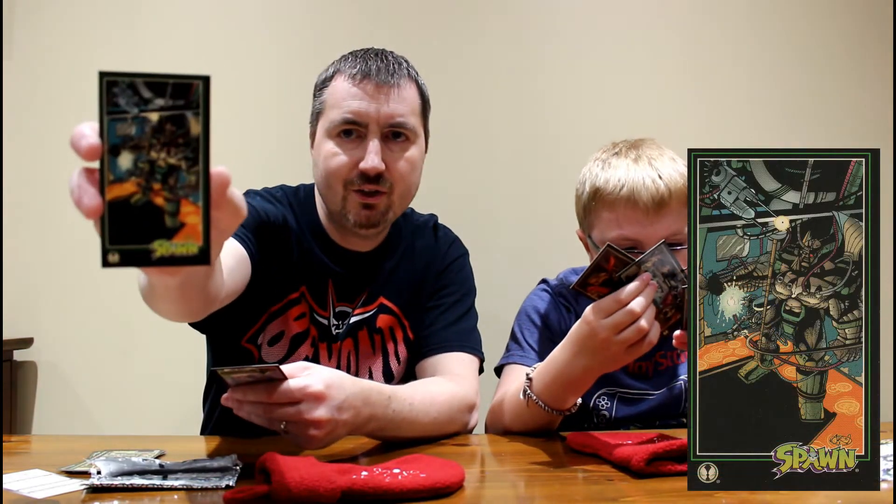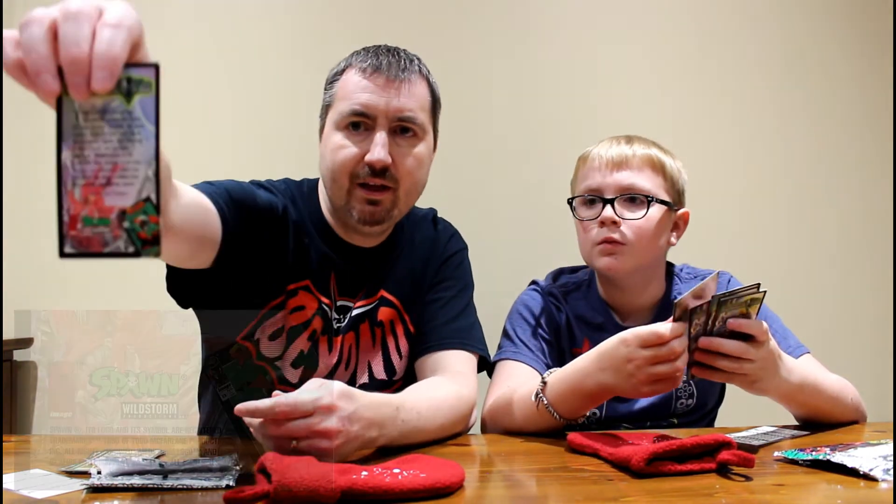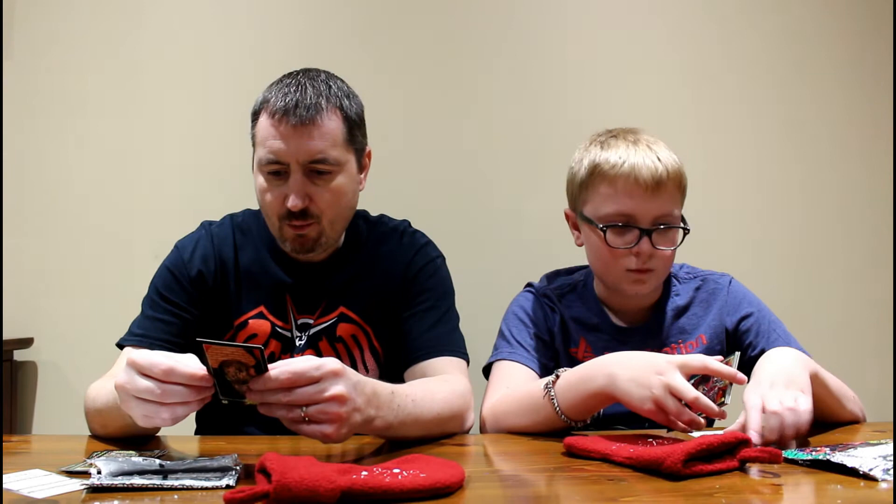Look at that — I don't know what that character is. On the back it shows this Overkill guy again — another shot of Overkill. On the back it shows what issue the card's art is from. In the lower corner you can see they have a comic book cover showing which issue this card is based on.